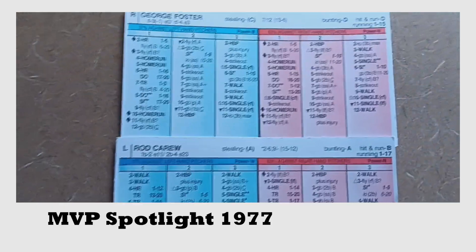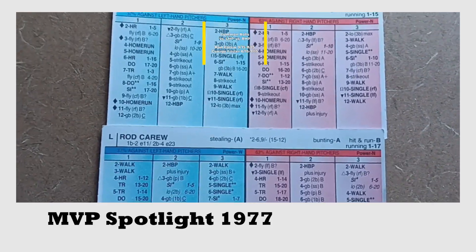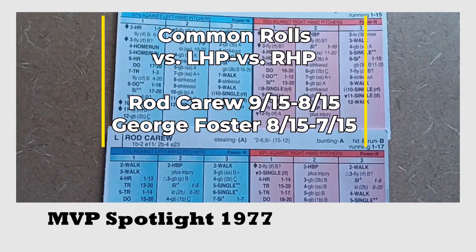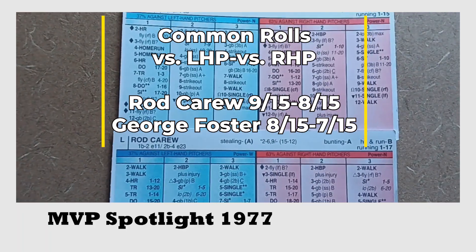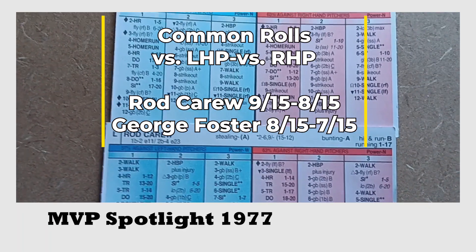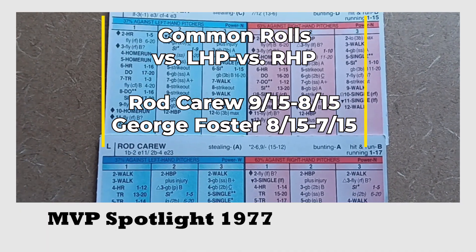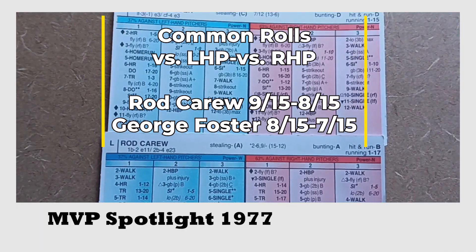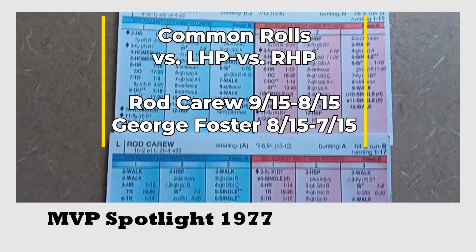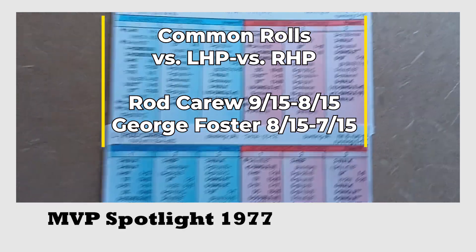Now let's take a look at common roll hits. This is where I like looking at the cards versus lefties and righties and how many hits you have on your card between the rolls of five and nine in each column. You can see all of those numbers check out really, really nicely. This is a really impressive MVP tandem here from 1977 with George Foster and Rod Carew.